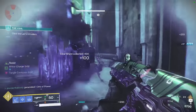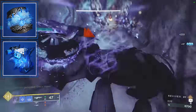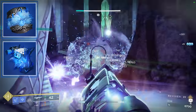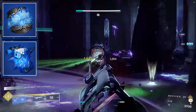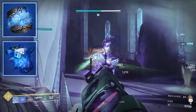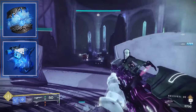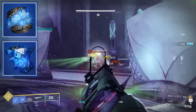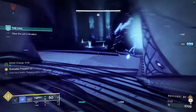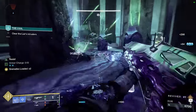Now for the two aspects on the build, we are going to take Ice Flare Bolts, which allows shattering frozen targets to spawn seekers that track and freeze other nearby enemies. This just adds to the crowd control of the entire build, and this is one of my favorite aspects in the game. And then Bleak Watcher, so we can convert one of our grenades into a stasis turret. I actually don't use Bleak Watcher that often — I like cold snaps and just freezing enemies instantly. I don't like the time it takes for a Bleak Watcher, but in more difficult content with champions, or if your team is struggling, Bleak Watcher is very great.